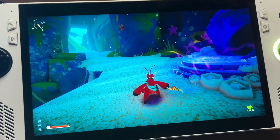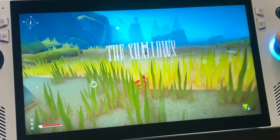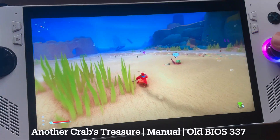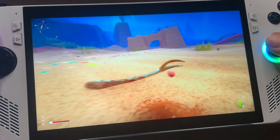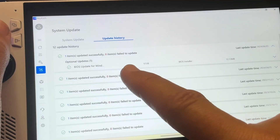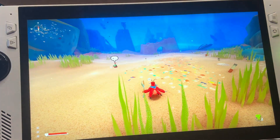Next, let's showcase an awesome Game Pass indie game on a 15 watt manual profile called Another Crab's Treasure — this is how the fans sound on the old BIOS 337. We can hear the fans are running pretty loudly. Now on BIOS 338 with the same 15 watt manual mode, let's see if the fans are any quieter.